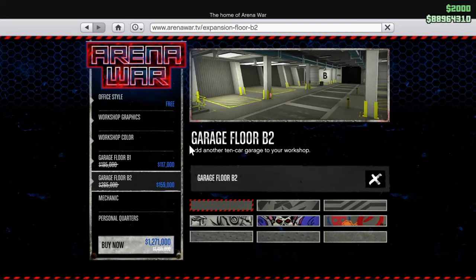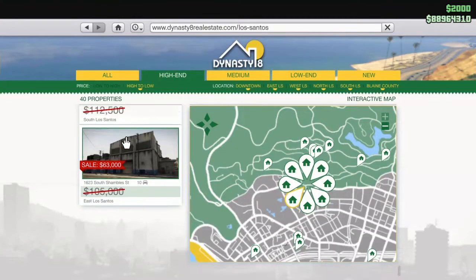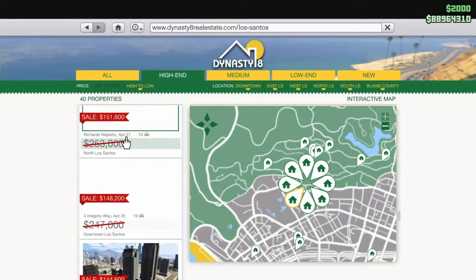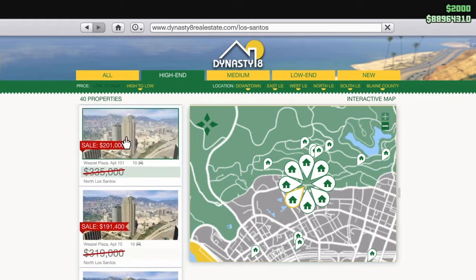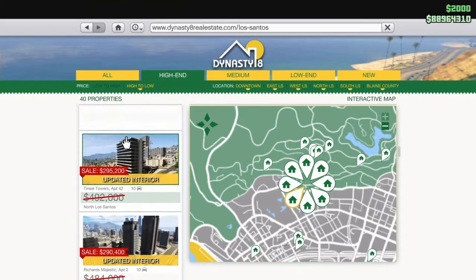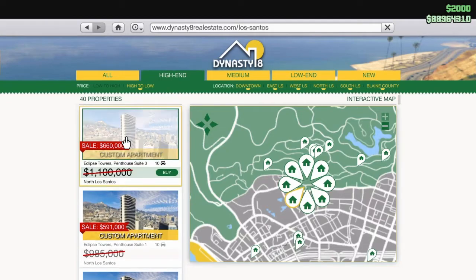And not only that, pretty much once again every single garage — the Arena War, the nightclub, the office garages — and also pretty much nearly every single high-end apartment is on discount, 40% off this week. That even includes the 10-car garages.